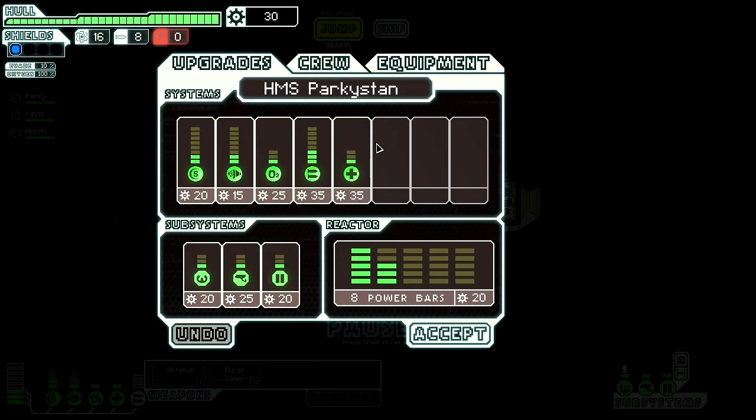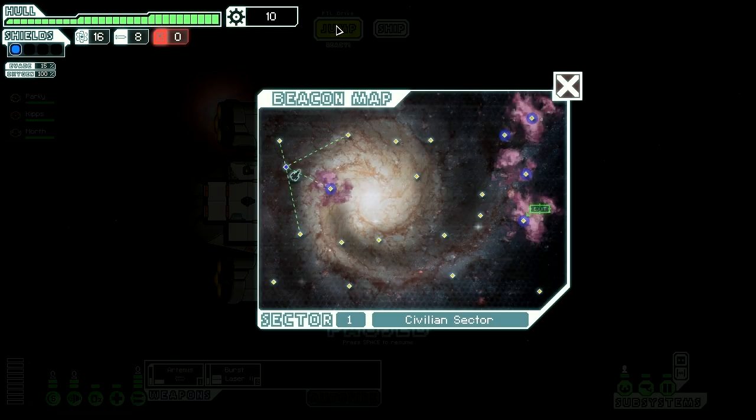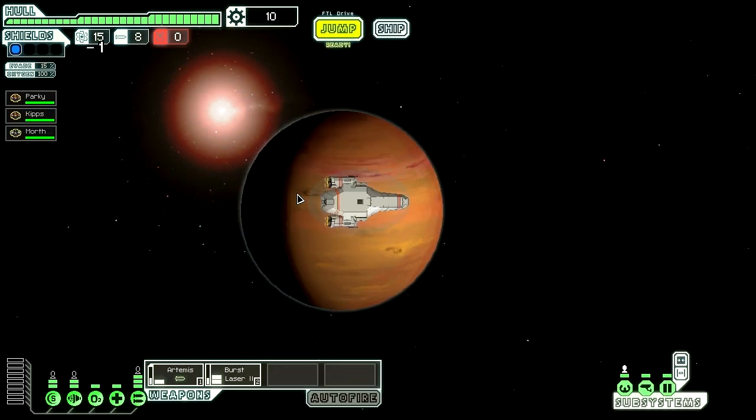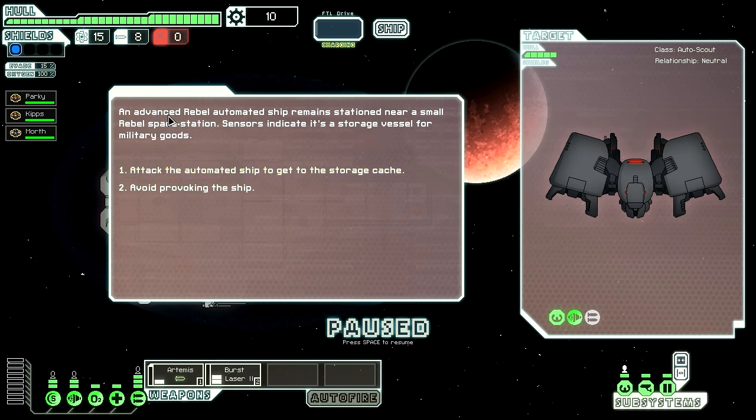Let's look at our ship. In my experience, I think it's very important to put more power into the reactor, initially anyway, because then I can charge everything. We're going to go to this one. The issue is I don't want to hang around too long in this star system because the Rebels are going to catch up. An advanced Rebel automated ship remains stationed near a small Rebel space station — sensors indicate it's a storage vessel for military goods. Seeing as we're at full strength, I'm going to attack this one.